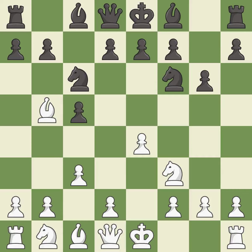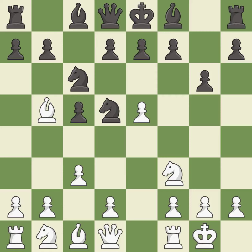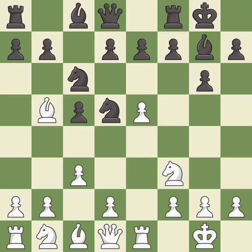This develops a knight off its starting square, getting it into the action. This kicks an opposing knight. This moves the knight to safety. Castling gets the king to a safer square, out of the center of the board, while also developing a rook. Castling kingside tends to be safer because the king is further from the center. This creates a threat to win a pawn. This protects the attacked pawn. Castling develops a rook while also moving the king to safety.